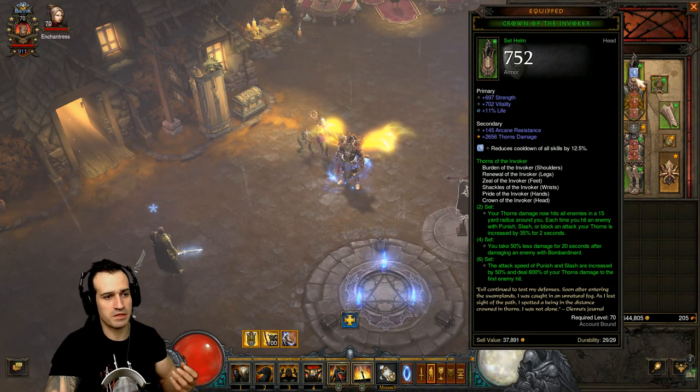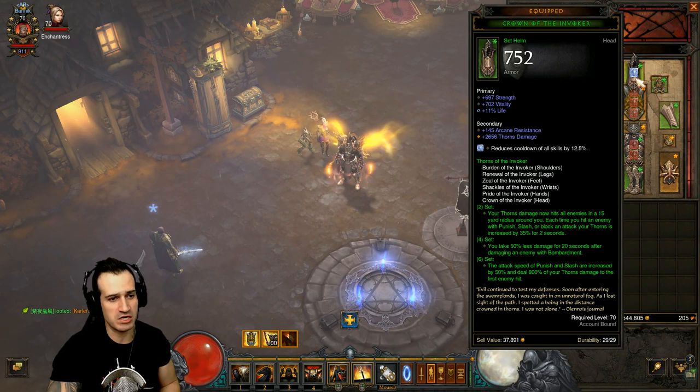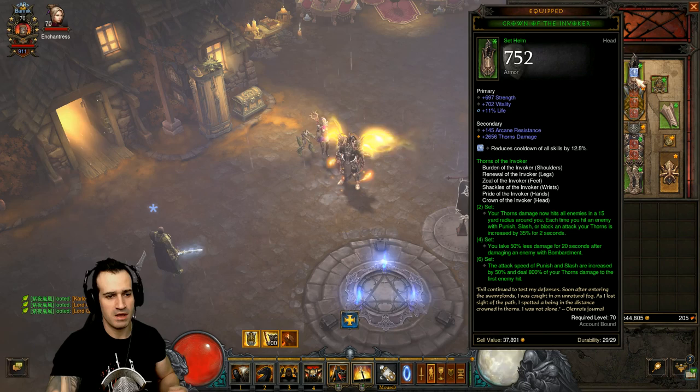Thorns of the Invoker - let's go through the bonus stats first. For two pieces, your thorns damage now hits all enemies in a 15-yard radius. Each time you hit an enemy with Punish, Slash, or block an attack, your thorns is increased by 35 percent for two seconds. We're going to have this up pretty much 100 percent of the time.